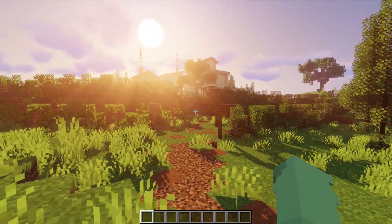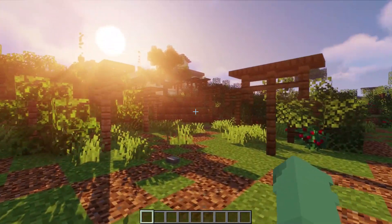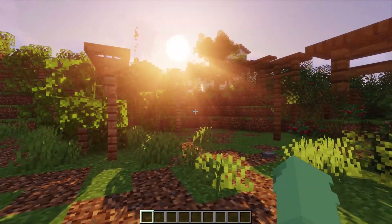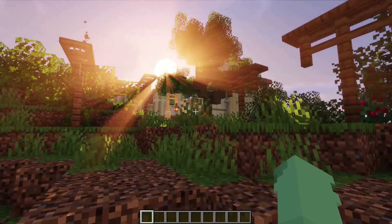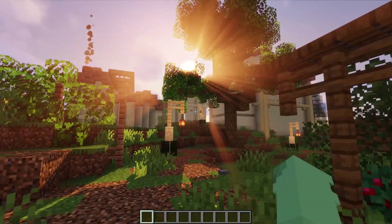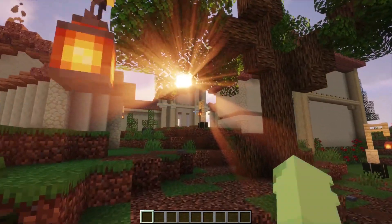We're going to be starting by entering into the vineyard from this side path over here. One of my favorite things about this vineyard is that you can enter from any angle and it still looks good. Plus, the sun flares through the custom trees are very much an added bonus from this particular angle.